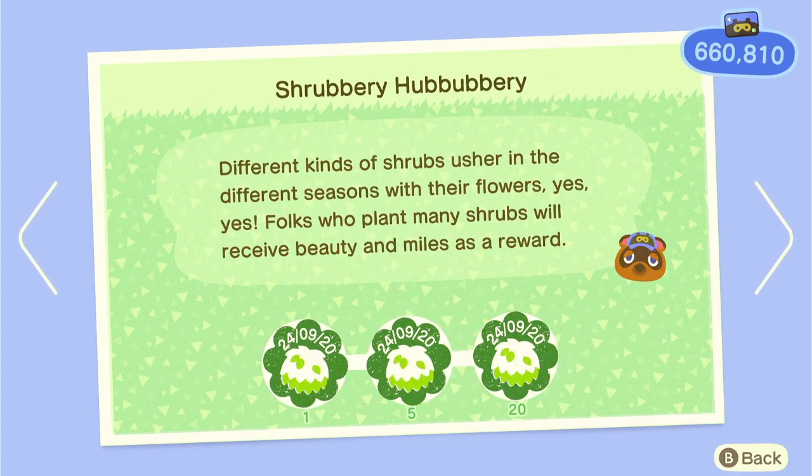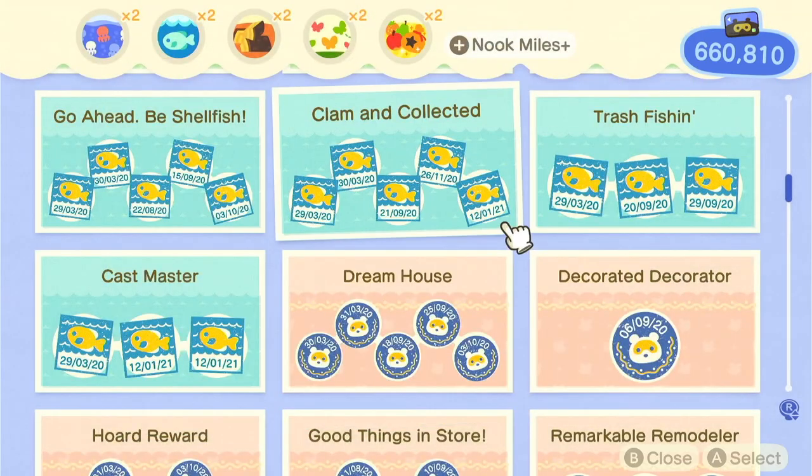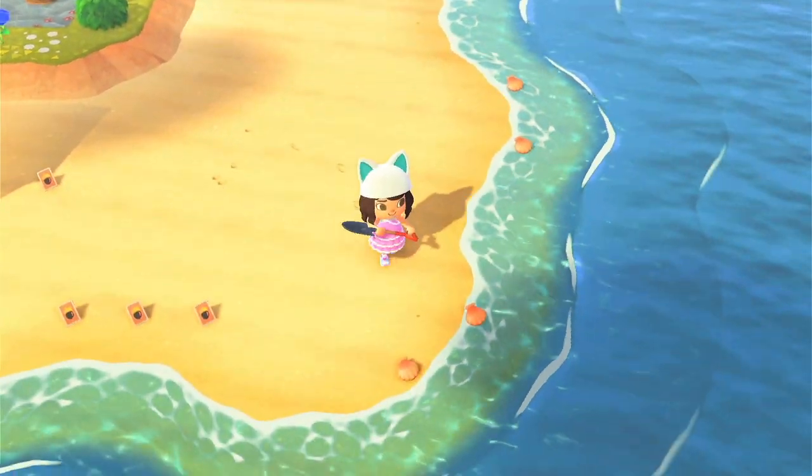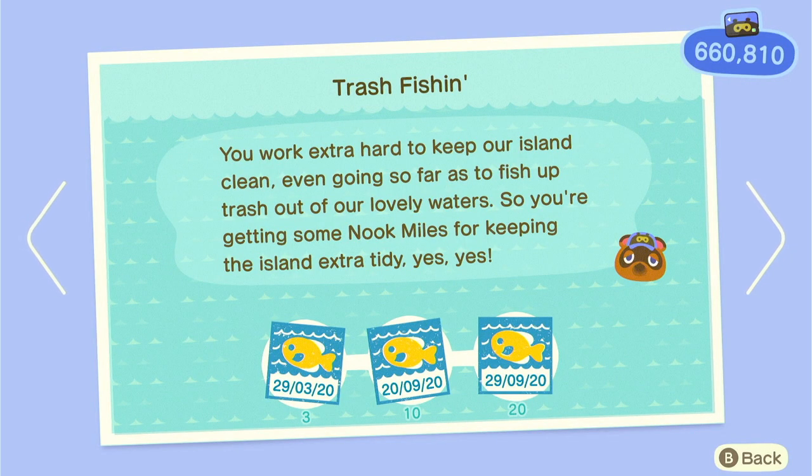Then we've got planting shrubs — that's so easy, I literally did it in one day. Selling shells — just go to your beach, pick up the shells, and sell them. There's no quicker way; just do it every day since the best time is in the morning when all the shells have spawned in. Digging up clams — when you find that little squirting spot on the beach, dig it up and get a clam. Use them to craft fish bait. Trash fishing will be very easy when you're doing a lot of fishing.